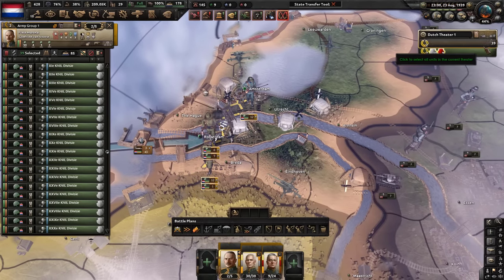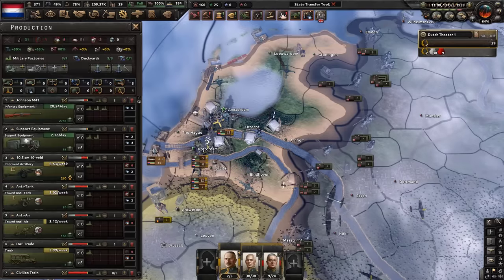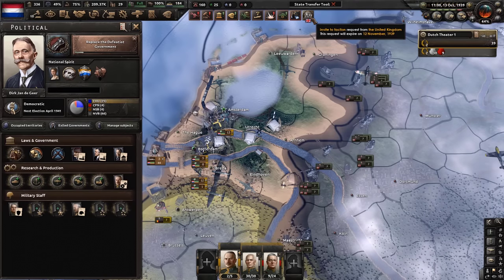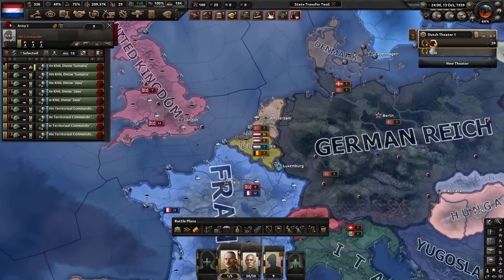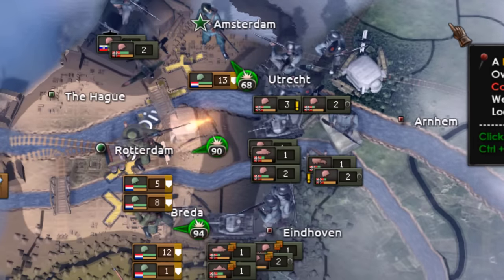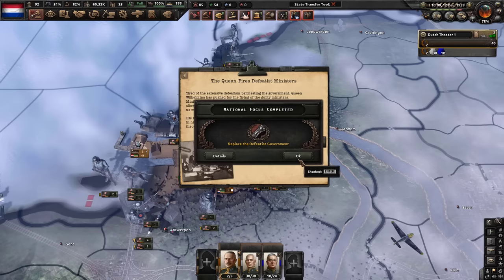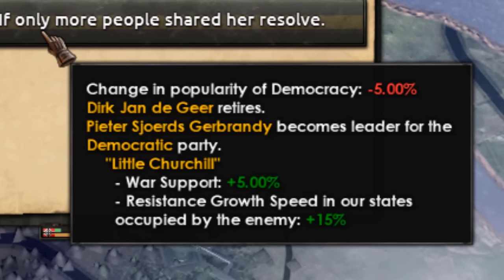Do not worry — we have almost 40 divisions and our forts are more than ready for the Germans. This is exactly what we wanted — we can flood our entire nation in just 14 days and can now replace the bad government that may have caused this war. We will join the Allies, but we will have to ask back for our Indonesian volunteers. The Germans can't really do much against us. And don't forget to click Desperate Defense because it is really, really useful.